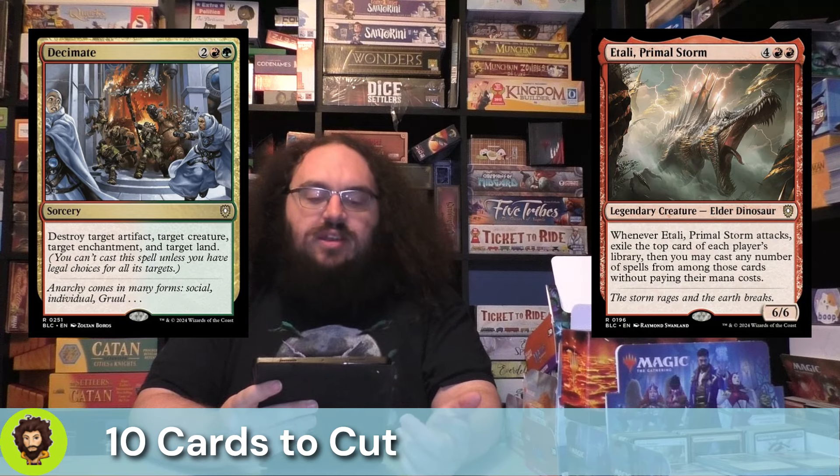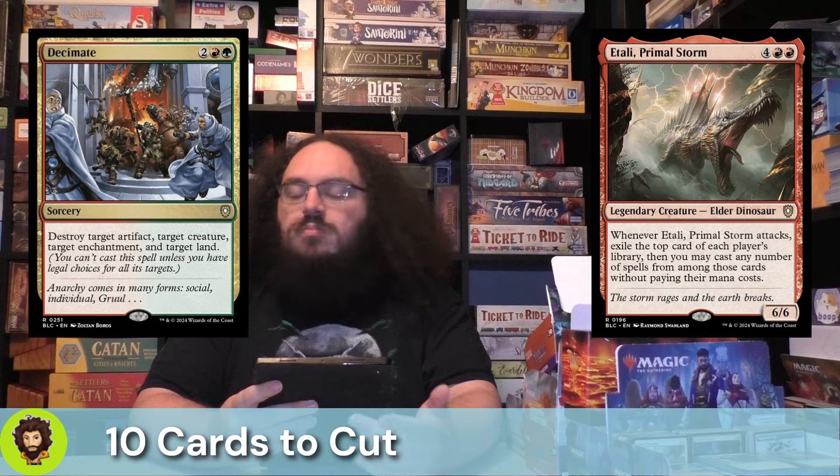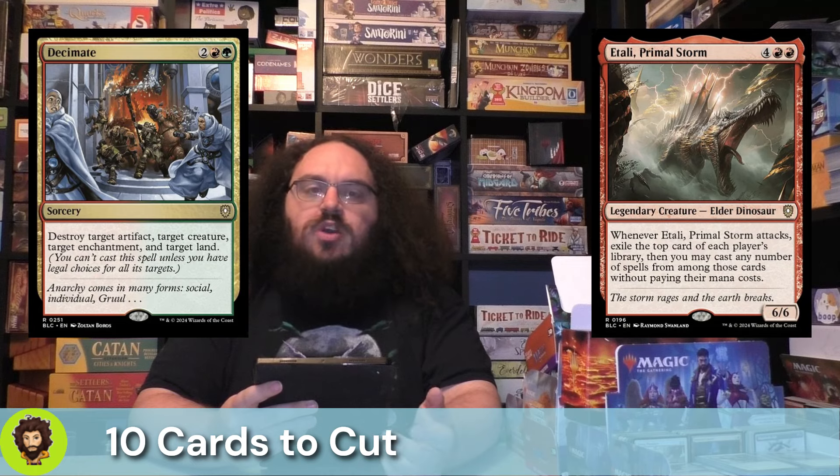Last of our 10 cuts is Decimate. Decimate is a powerful spell, but one that could very easily fizzle if someone removes one of your four targets before it gets the chance to resolve. It just doesn't do anything.